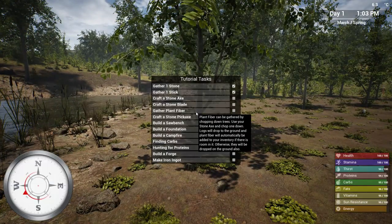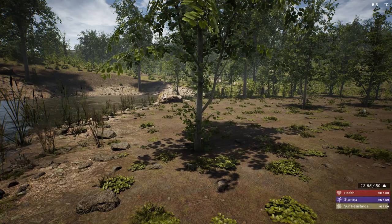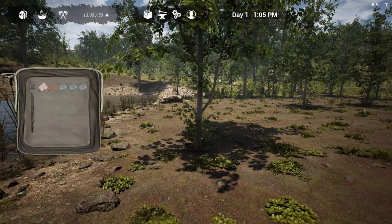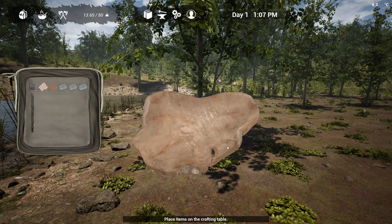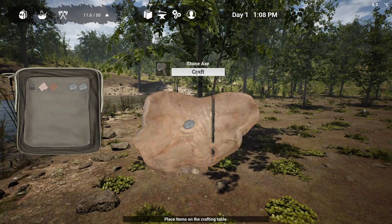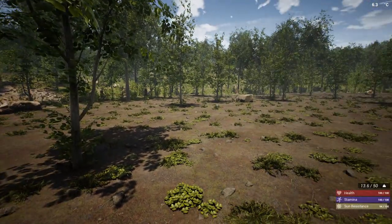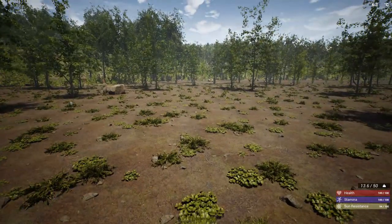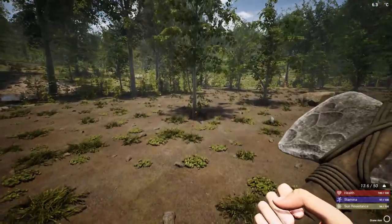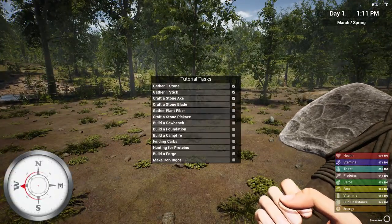So we've got a stick and a stone, and the tutorial wants us to craft the stone axe. Press I to bring up the menus, go over to the crafting table, drag a stone over, drag a stick over, and you have your stone axe. It won't automatically equip, but if you press one it'll show up in your hotbar. Now we can start chopping down trees.